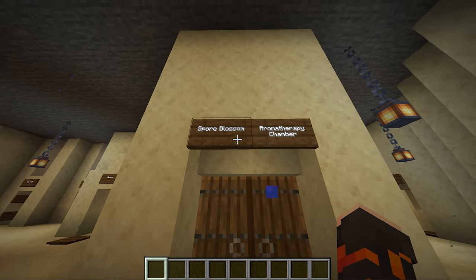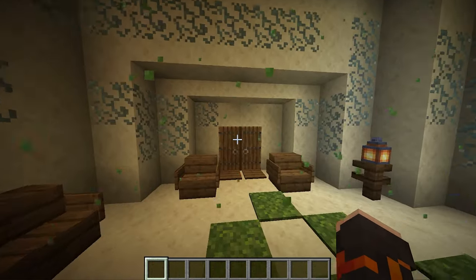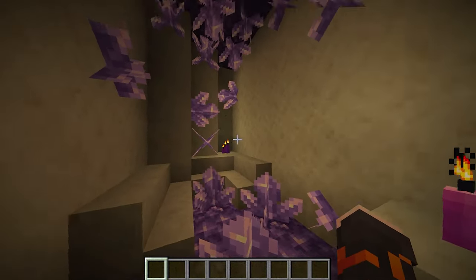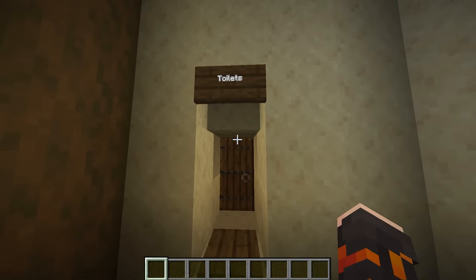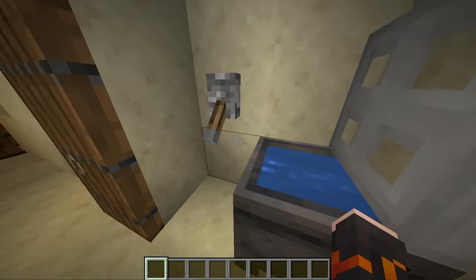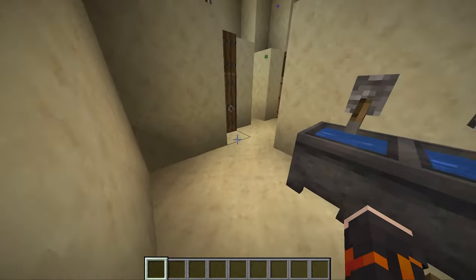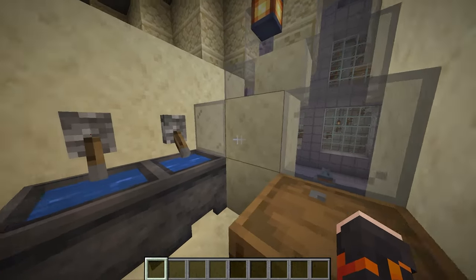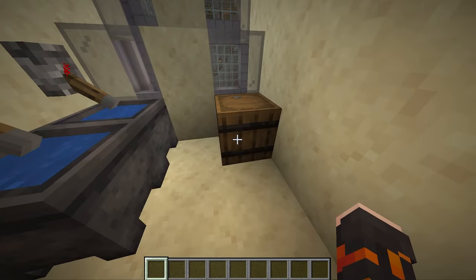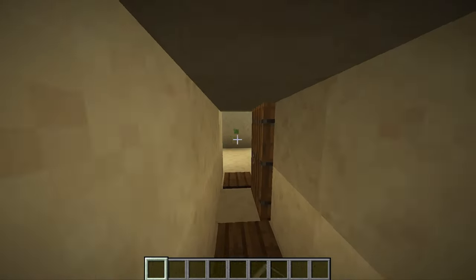Through here I've got a spore blossom aromatherapy chamber — another very easy thing to build and quite a chilling, sensual place to hang out. And of course, would it be realistic without the toilets? This is the classic design and my favourite design. We're not going to spend too much time in the toilets — if you want to copy this style you can just pause the video. Toilets are good for detail, and remember to wash your hands.